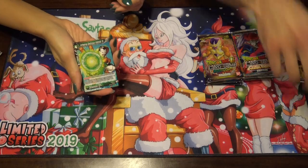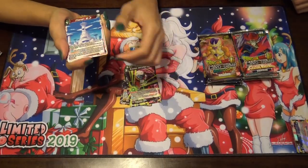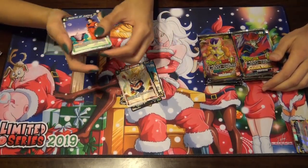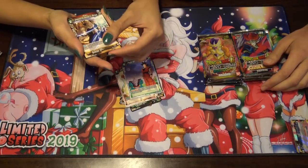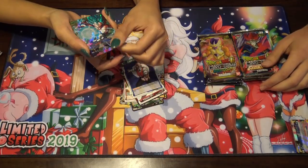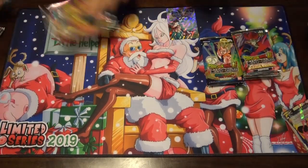Moving on: Android 14, Bergamo, Mira, Planet M2, Shugash, 16. Senzu being on Red Leaders is actually not bad. Orgos, Pan, Android Leader — ooh, the foil Leader. Vegito, he's kind of a cool Leader. So nothing too crazy there.